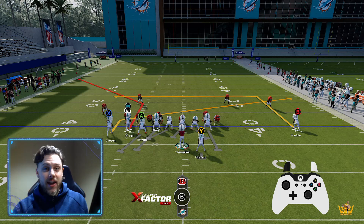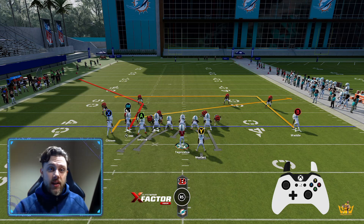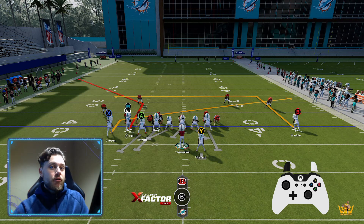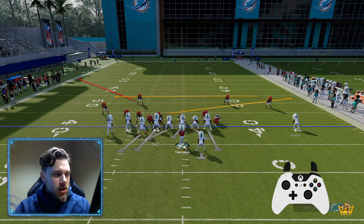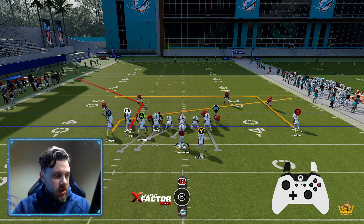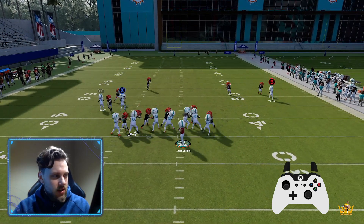Let me backtrack a bit — we are playing with the Dolphins today in the Eagles playbook. We're playing with the Dolphins because they have a ton of speed, and speed is a huge element to one-play touchdowns. If you have slow players, you're gonna have far less one-play touchdowns. Speed advantages are step number one. Obviously with Tyreek Hill, Jalen Waddle, and Robbie Chosen, we're gonna go ahead and see if this is just a one-play touchdown right here.